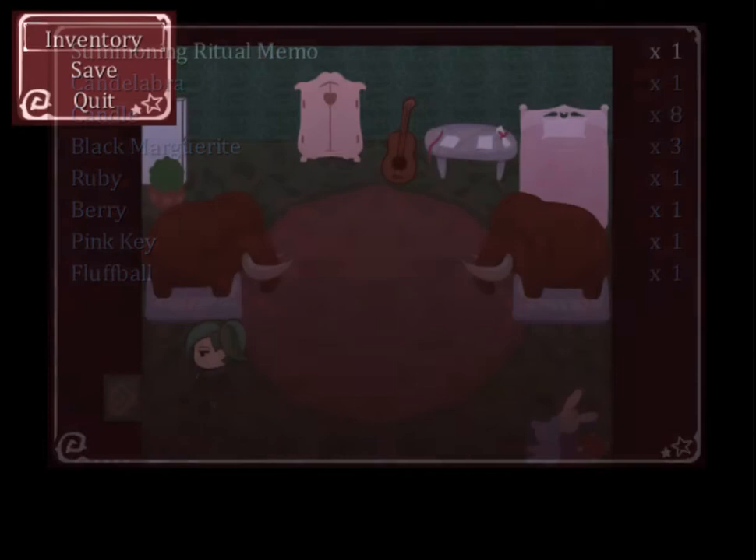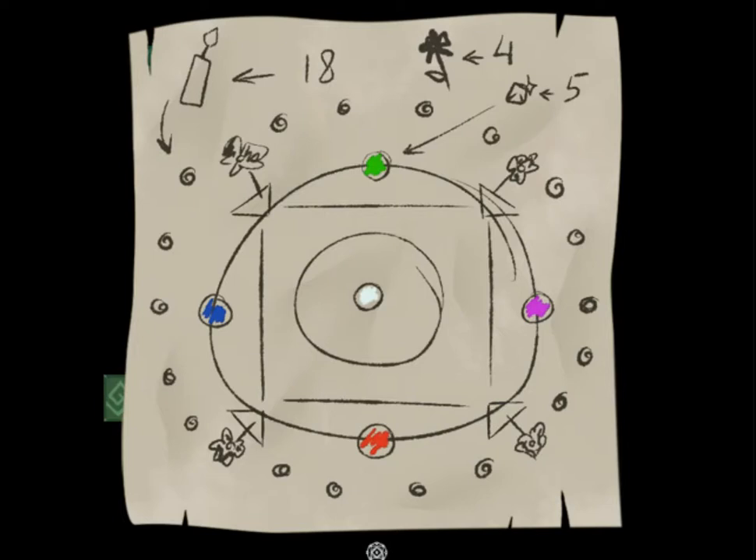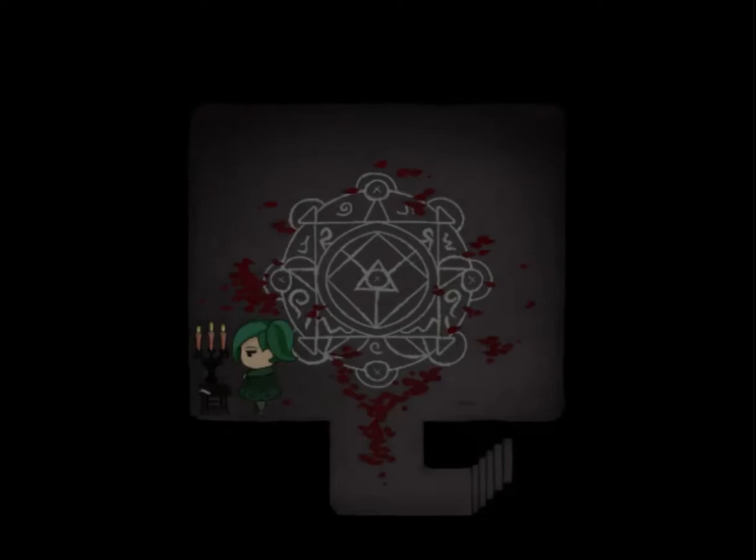Let's check the memo again. So I can see where the flowers are going to go. I can see where certain gemstones are going to go, but I don't have them all. The candles are going to go all around - we're going to need 18 candles. Five gems, four flowers. Let's check out what's down here.